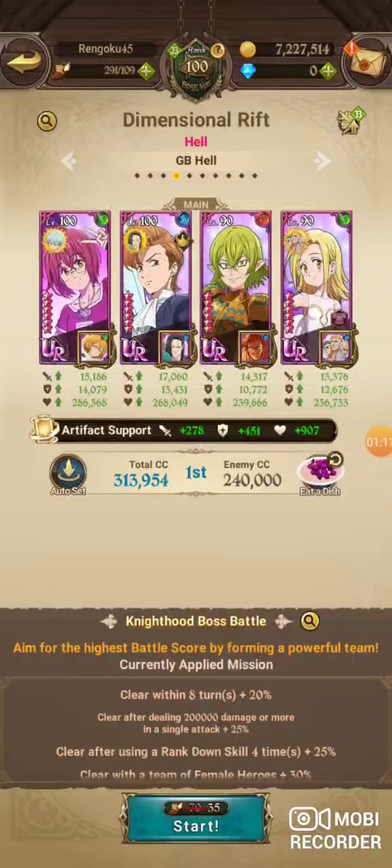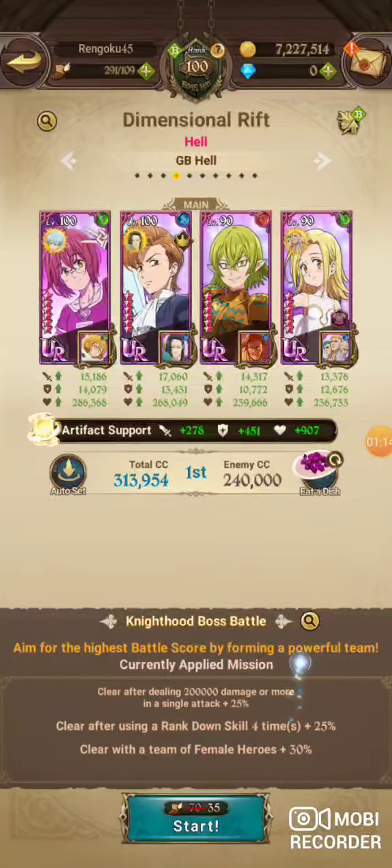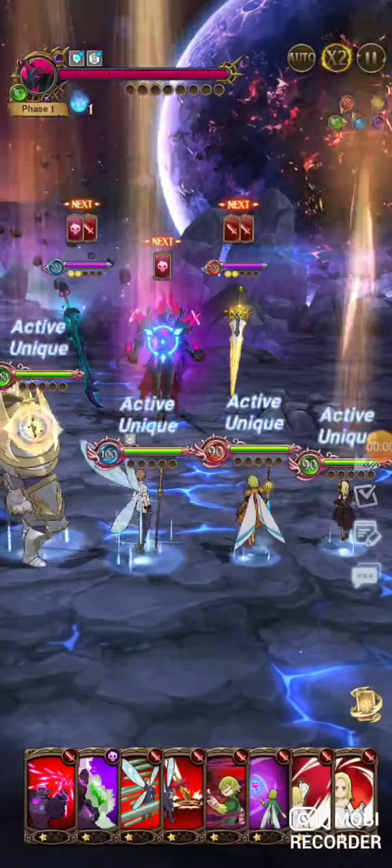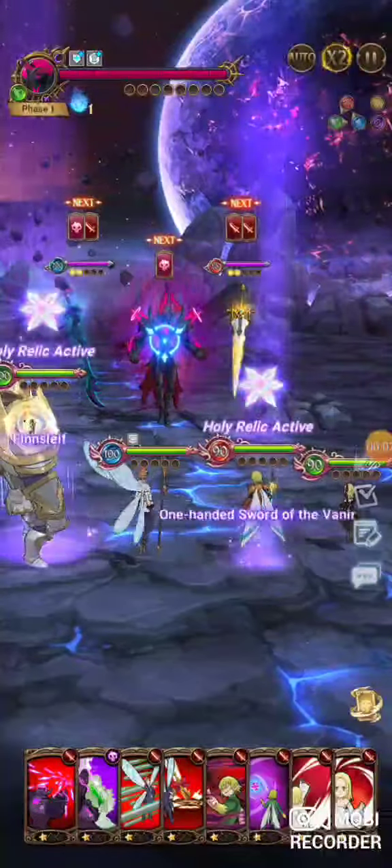Running Blue Tar Meal on Lane — that's what I'd suggest. HP food missions: clear within eight turns, do 200,000 damage in one attack, and use a rank-down skill four times. Then there's the female-only mission — we're just gonna skip that this week since you can score just about as high anyways without it.